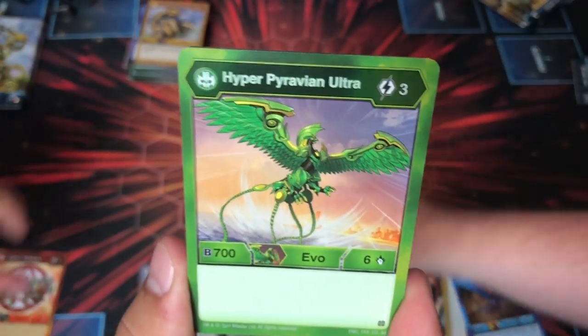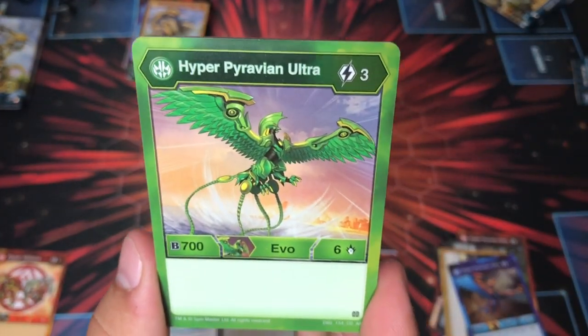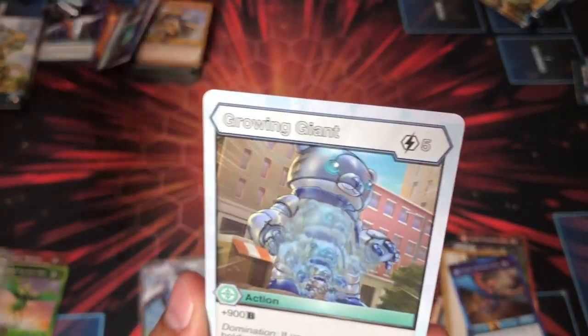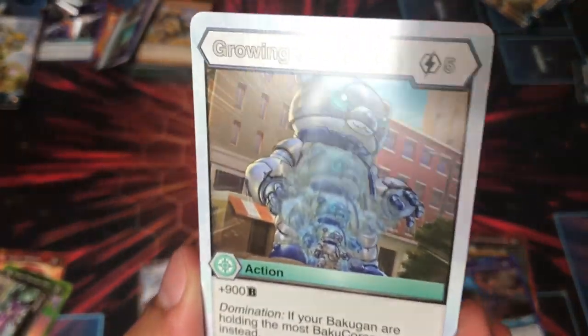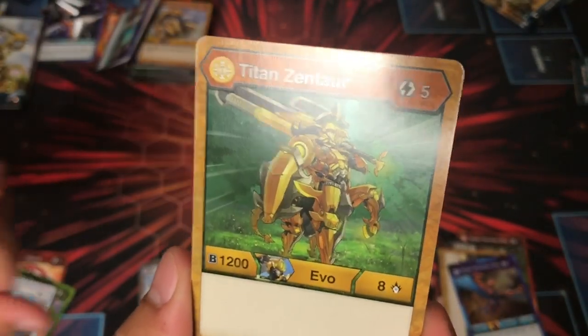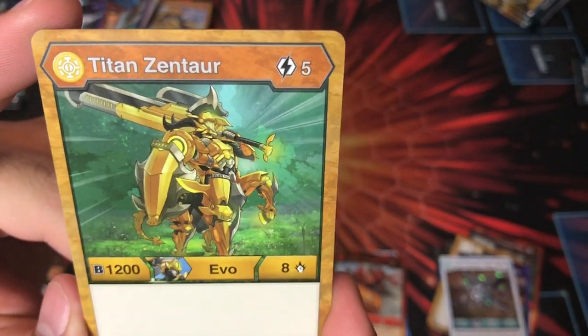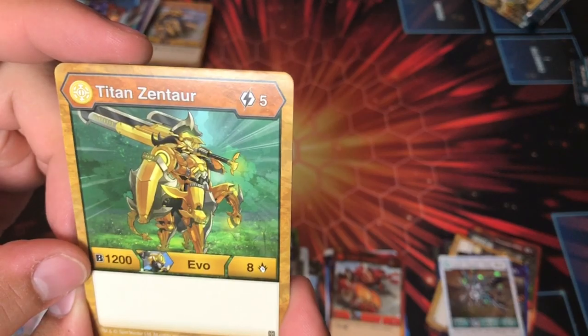Hyper Nilius — seen that. Ventus Hyper Pyravian, 706. Futility — saw that earlier. Growing Giant — saw that earlier, funny art, it's when Cubbo gets big like in the anime. Titan Zentor Auralis — I don't know if we've seen that before, I like the art though. 1208. That's stout — it's just five.